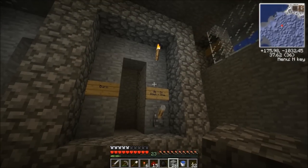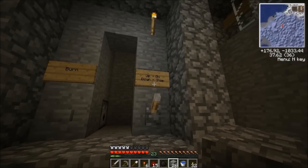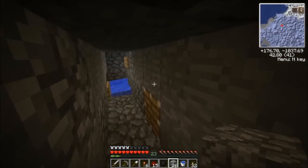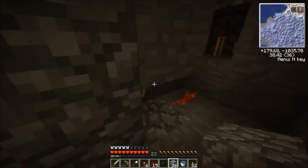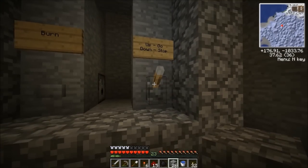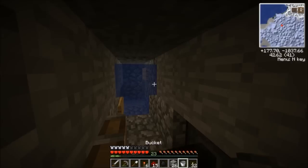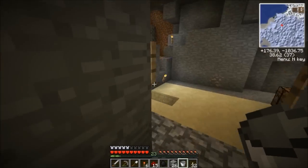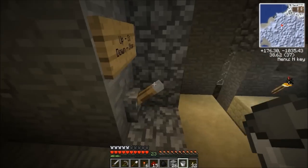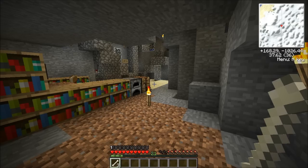I've finished installing all of this now. Here we have the burn button. The lever up means mobs can come in, and down means they can't — there's a piston up there. Here I have some redstone wiring simply to invert the signal and get it up there. If we pull this down it will stop the water flow. So if we put the water back in, as we can see, it stops the water. And if we go up, it will let the mobs fall down. Now all we need to do is get some lava, put it in there, and we can test it.